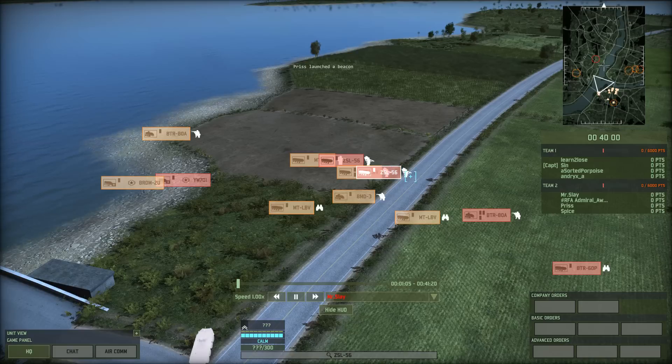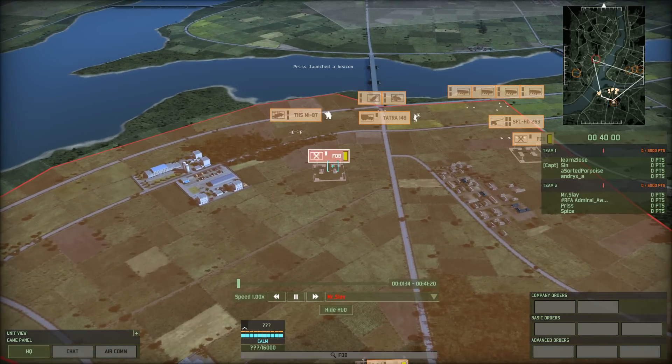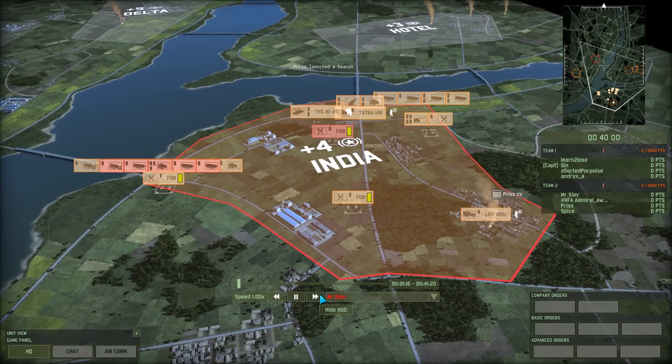He's deploying a lot of units in here and it's hard to see exactly which are his. Command Vehicle, AA Infantry, more AA Infantry, three groups of Standard Infantry probably, Recon Infantry. And he has an FOB over there, nothing else just yet.